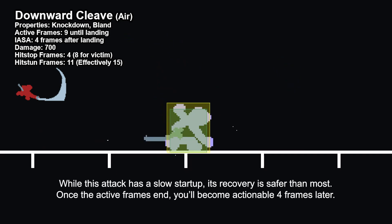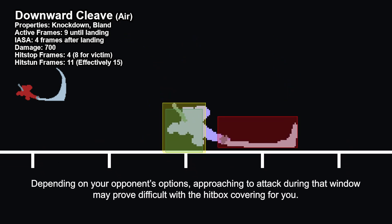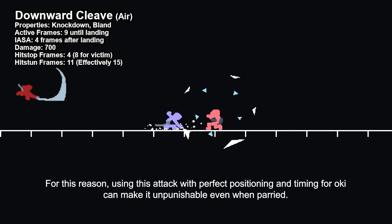While this attack has a slow startup, its recovery is safer than most. Once the active frames end, you'll be actionable 4 frames later. Depending on your opponent's options, approaching to attack during that window may prove difficult with the hitbox covering for you. For this reason, using this attack with perfect positioning and timing for oki can make it unpunishable even when parried.